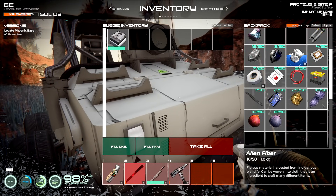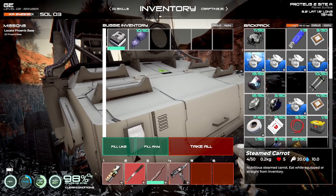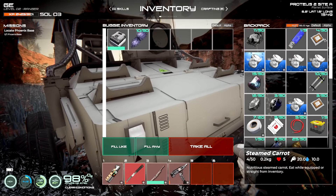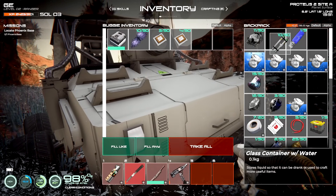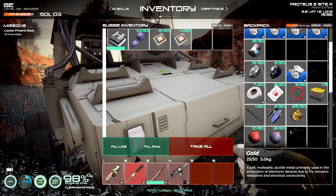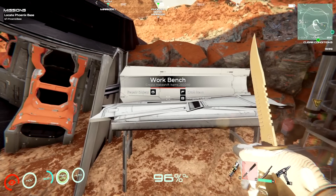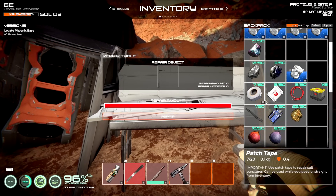We have a lot of oxygen on us and food too — two different kinds: une and steamed carrots. I could probably eat one to replenish myself completely. I also need to repair stuff. Press G to repair. Our number one priority right now is to locate the phoenix base, but I need to make sure I'm okay first.